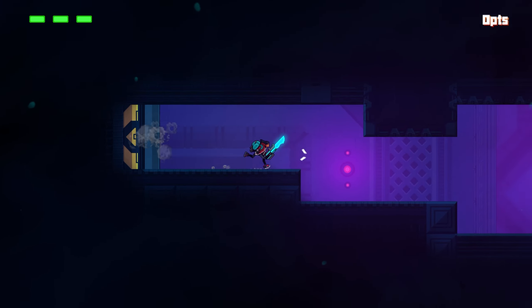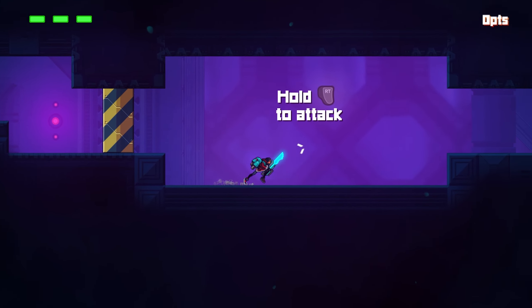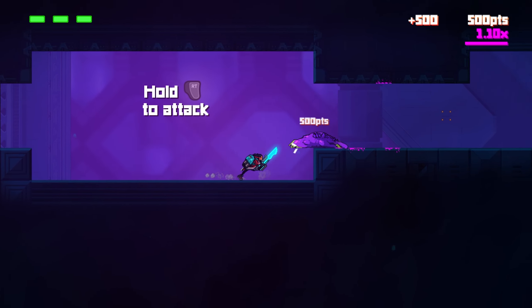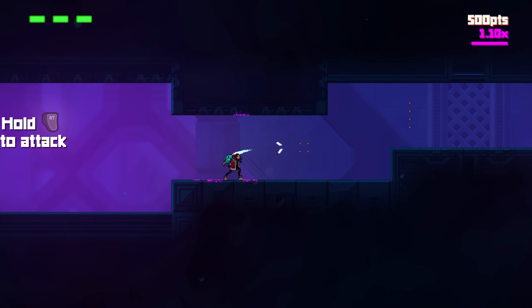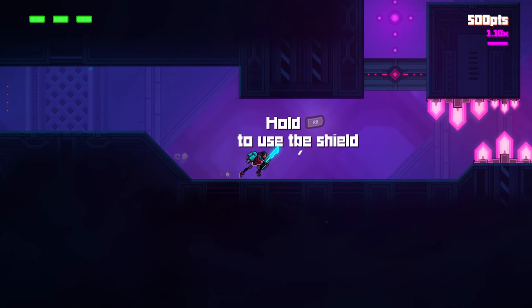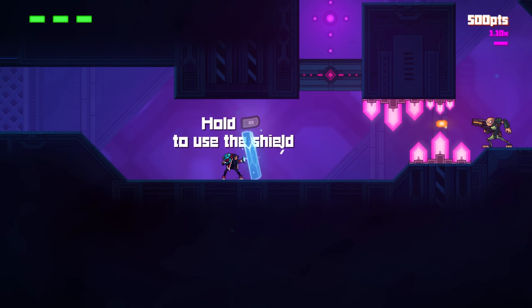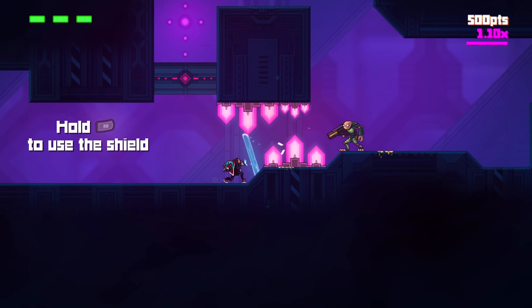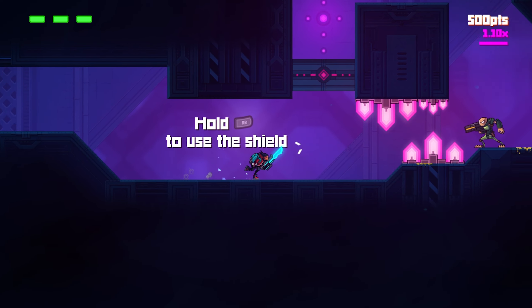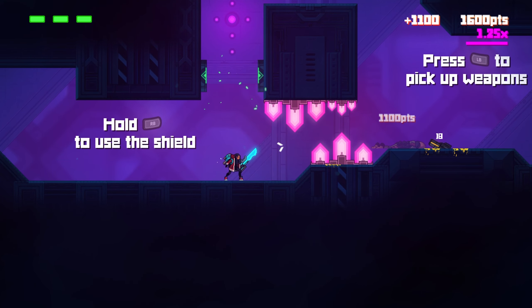Por ahora los controles son un poco raros. Tengo que deciros que no es algo a lo que esté acostumbrado. Mantén pulsado para atacar. ¿Pego a la misma velocidad si mantengo pulsado que si hago golpe a golpe? Sí, es lo mismo. Mantén pulsado R1 para usar el escudo. ¡Ostras, qué guapo! Cuidado, que tienen que recargarse.